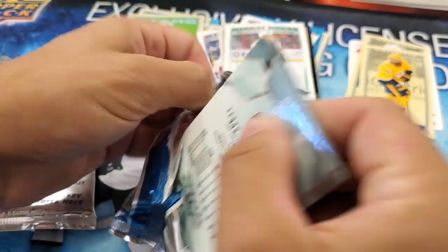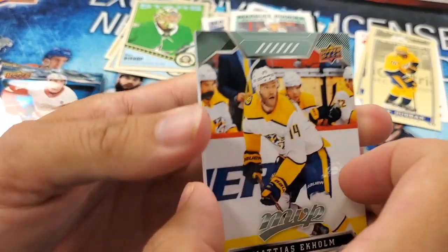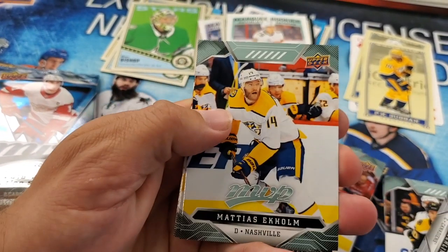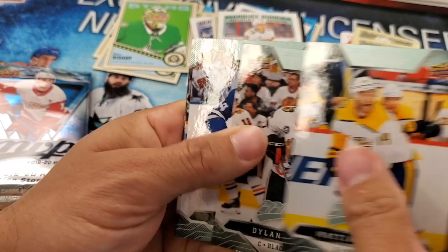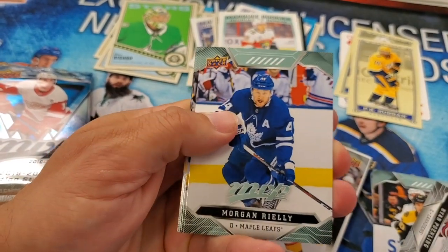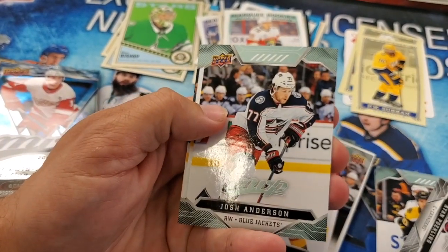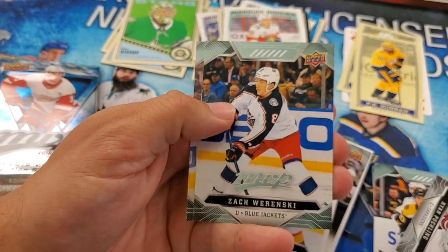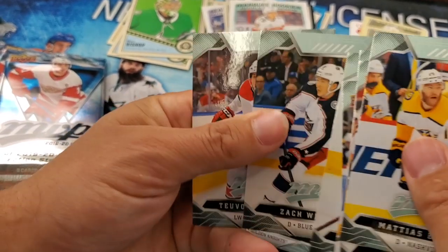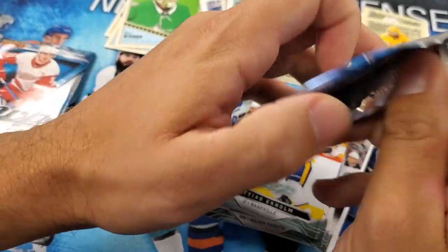Carryover rookies, of course. Those carryover rookies really are what drive these products here — these early season, low-end products. Mattias Ekholm, Dylan Strome, Morgan Rielly, Matt Roy rookie, Josh Anderson, John Klingberg, Zach Werenski — fresh off that new contract. Tuomo Ruutu. Speaking of new contracts, Mitch Marner.